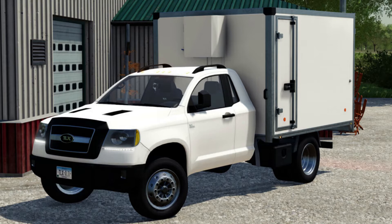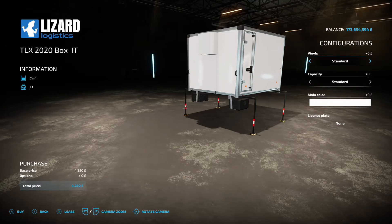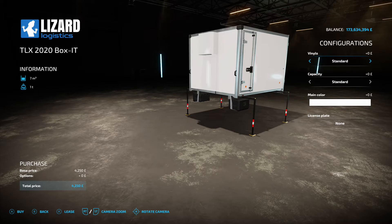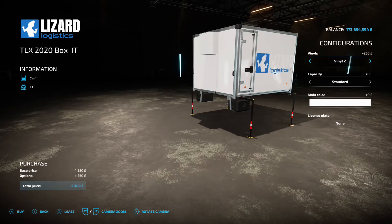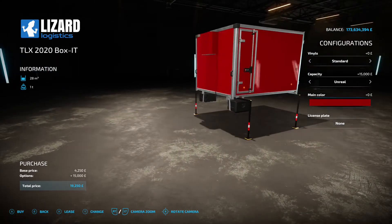We've also got an update to the TLX 2020 series by H2 Studio. The first part is the TLX 2020 Box - it goes under miscellaneous in the tool section. It's got a 7,000 liter capacity and costs 4,250 to buy. Options include vinyls: standard, vinyl one through four, and back to standard. Capacity options are standard 7,000 liter or unreal 28,000 liter. Color option lets you match it to the main truck.